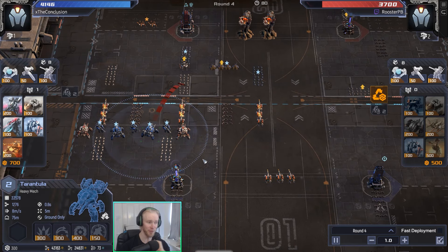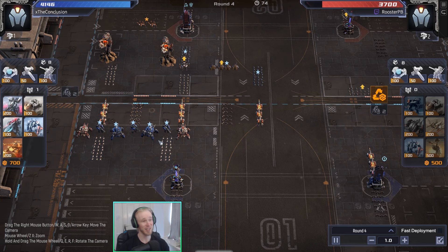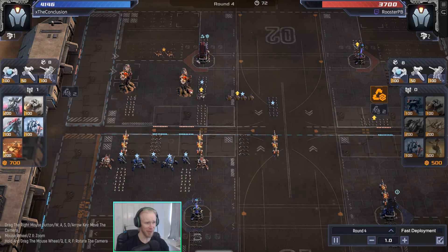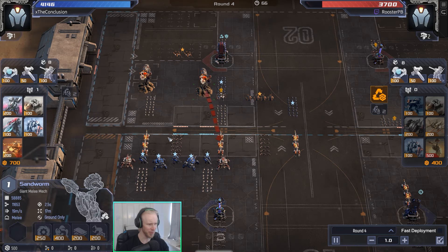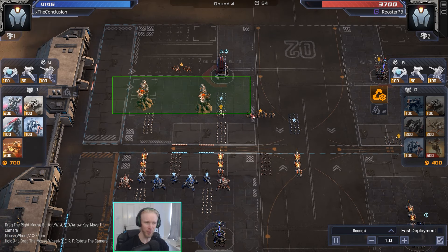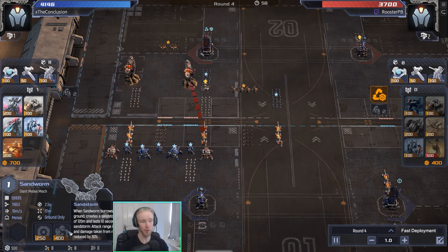Tarantula now level 2, looking solid. They have great stats — very, very good stat lines on these guys. Not the best damage in the world, but 33,000 health at level 2 is kind of mental. Sandworm's coming down for Rooster. I think I really like the idea behind this — good frontline worm rushing down an aggro formation like this and then just dropping the Sandstorm.